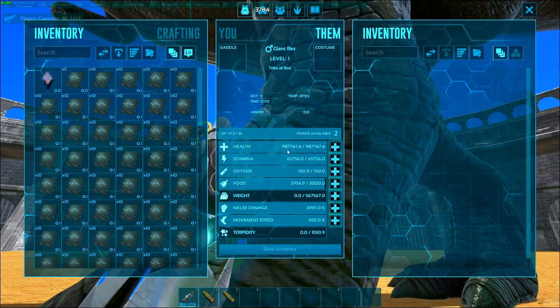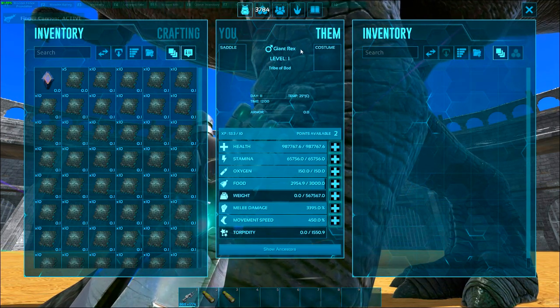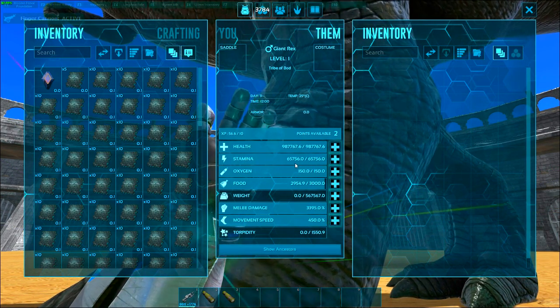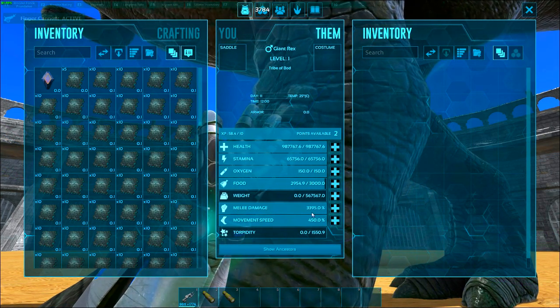Almost a million health. Level one Giant T-Rex - Giant Rex, level one - almost a million health, stamina 65,000, oxygen doesn't matter, food doesn't really matter, mainly damage.